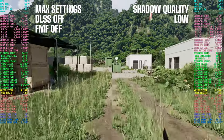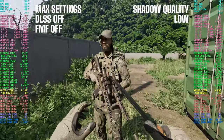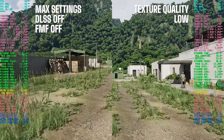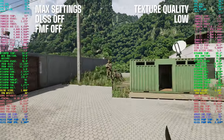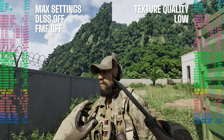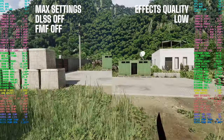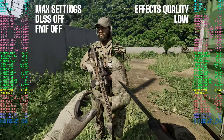The only setting that really caught my eye was shadow quality. When I dropped it down to low, the shadows just didn't look right and it was a real distraction. So in my optimized presets, I made sure to keep shadow quality at epic. Now I'm not saying there's no difference at all — it's probably true that if you zoom in with a magnifying glass and scrutinize every pixel, you might spot some differences between epic and low settings, and visual preferences are subjective. But at least for me, in the heat of gameplay when you're focused on objectives and immersed in the action, those discrepancies become practically invisible.